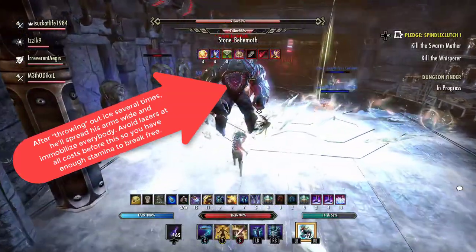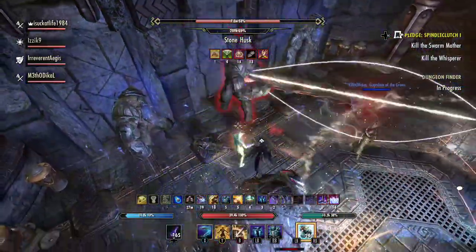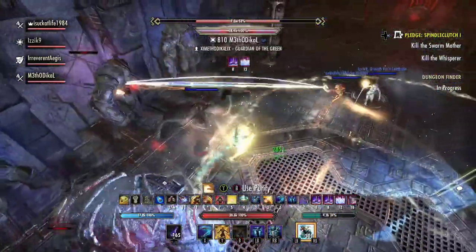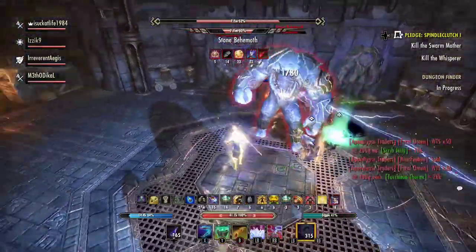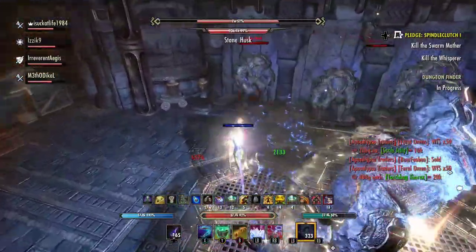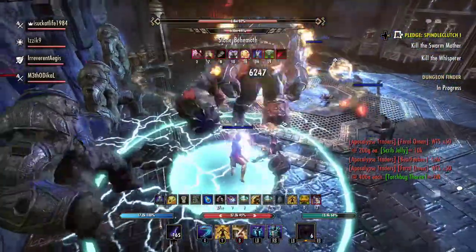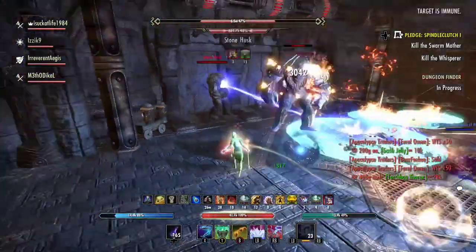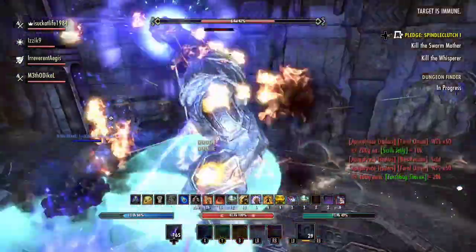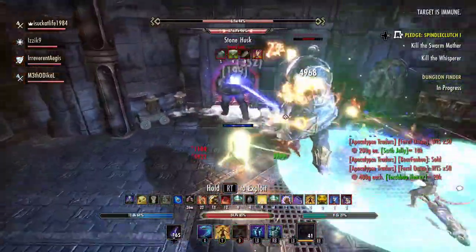During ice phase, after two ice throws, he does a giant freeze attack that immobilizes everybody in the group. It's really important that you do not have one of the lasers on you when that happens, otherwise you won't be able to break free. So make sure you avoid that at all costs. If you have the laser on you, roll dodge away from it — because if you get immobilized, you'll need to break free, and you cannot break free if you have that laser on you.